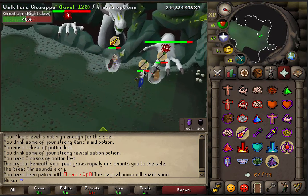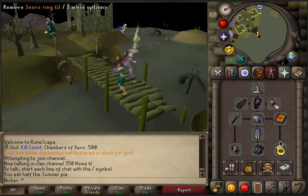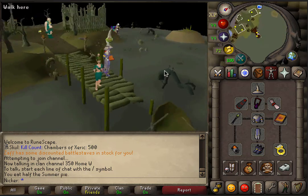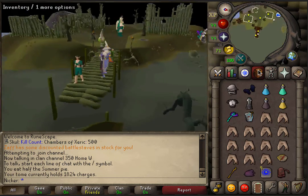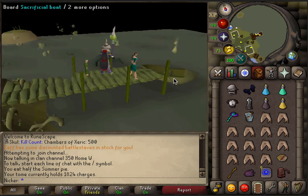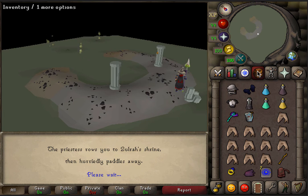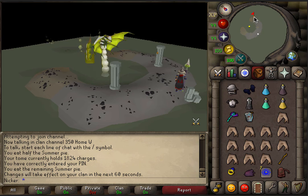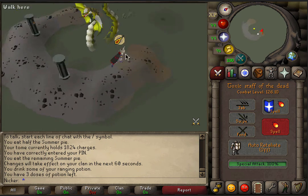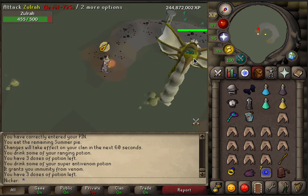The last place I tried it was Zulrah, so I'll roll the Zulrah clip. We are here in absolute max gear — obviously we can't have the Arcane, you need the Tome of Fire for Fire Surge to be viable. We're going to go in there and see how this performs. I haven't done Zulrah in a long time so I'm kind of expecting to die. I also realized I don't have my ring of recoil so we need to go to the bank first. Alright, oh — that's a huge hit off the bat, 45 right off the bat, are you serious?